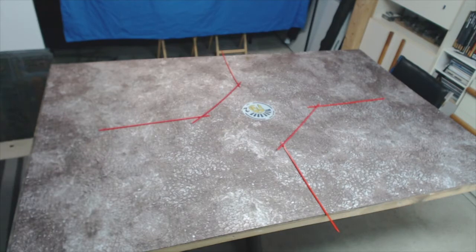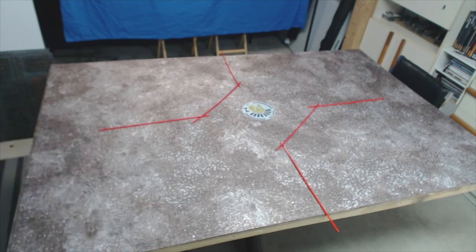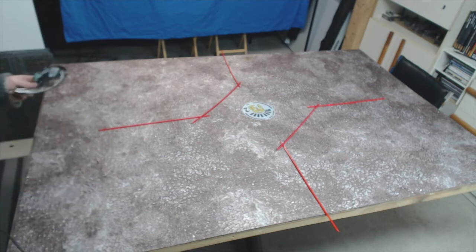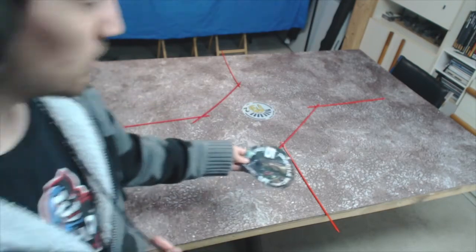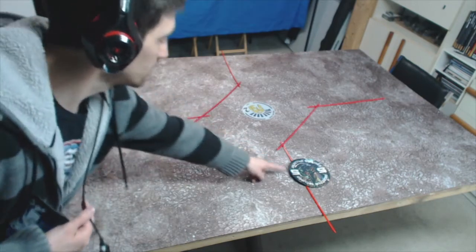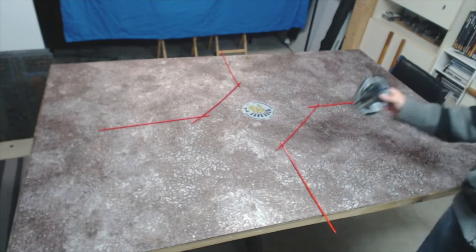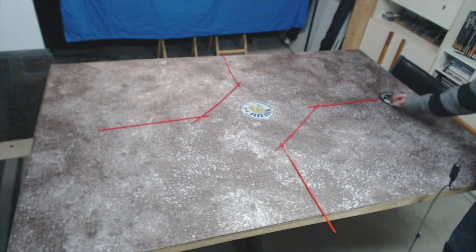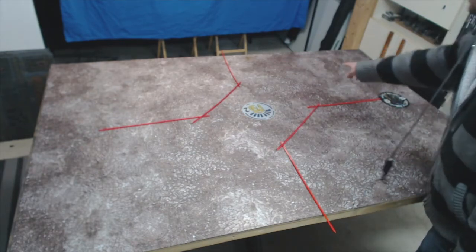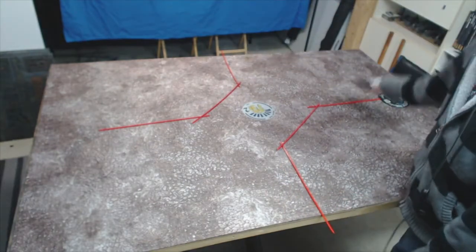On to Search and Destroy — table quarters, another classic deployment style. Objective in the middle of the table, nothing you can do about that. As the attacker, I get to go first. I have to go into the opponent's deployment zone. I'm either going to put it on this side to make it easy for me to get there from my deployment zone — hopefully there's no terrain there, so it's harder for my opponent to control it — or I'm putting it on this side where it's nice and open with nothing for my opponent to hide behind.